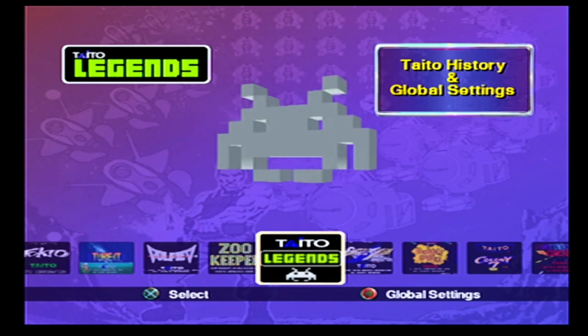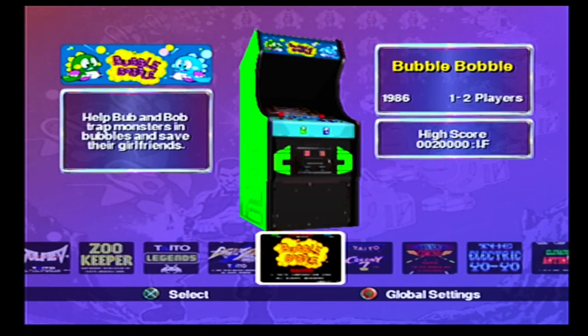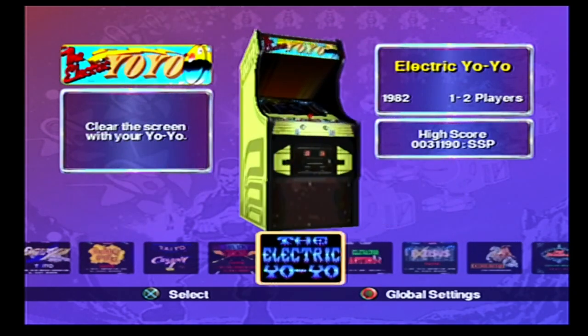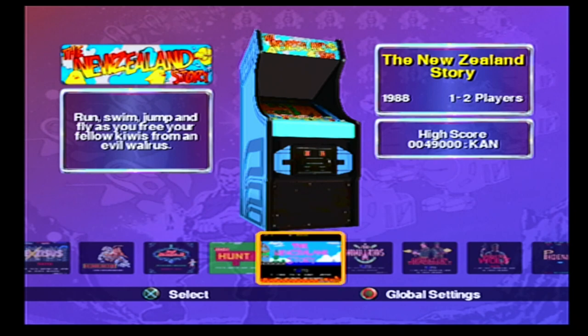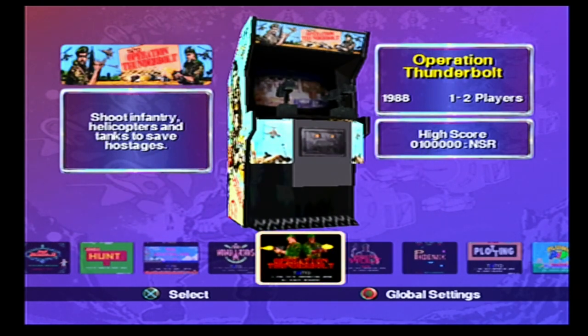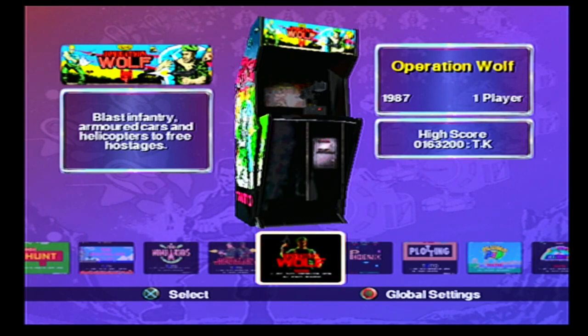Let's take a look and see what we've got. Battleshark. Bubble Bobble - who doesn't like Bubble Bobble? Column 7. Electric Yo-Yo - some of these even I've never heard of. The New Zealand Story - that was a brilliant game, I think I remember playing that on the Commodore. Operation Thunderbolt - that's very, very similar to Operation Wolf. Operation Wolf - absolutely fantastic game. I think we'll put that on soon.